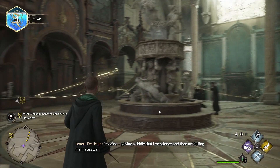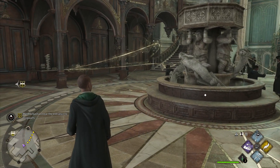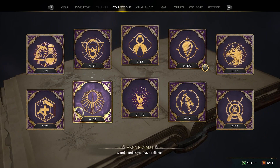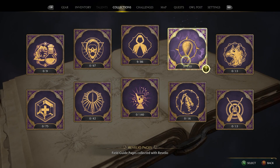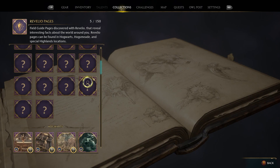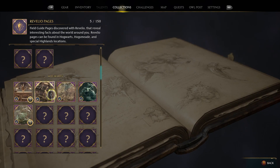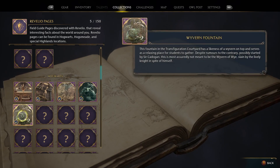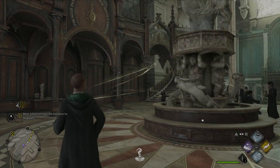There are just random pages floating around that we can capture. If we go into collections, what are we picking up here? Field guide pages collected with Revelio. So we have the Kelpie statue, the map, the augury skeleton, haunted toilets, and Wyvern Fountain. Whatever it is we're snagging out of the air is just a random collectible — there's no lore associated with it.